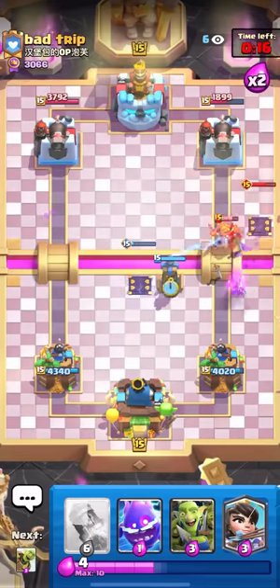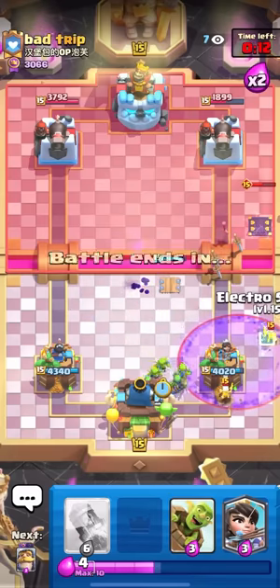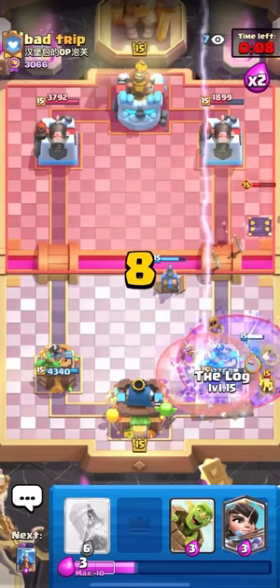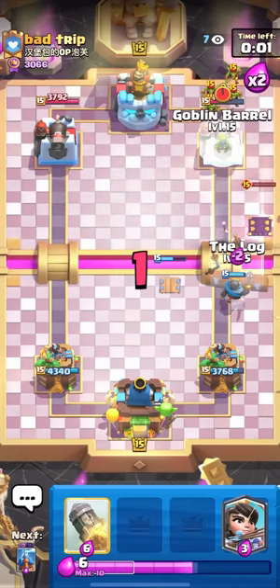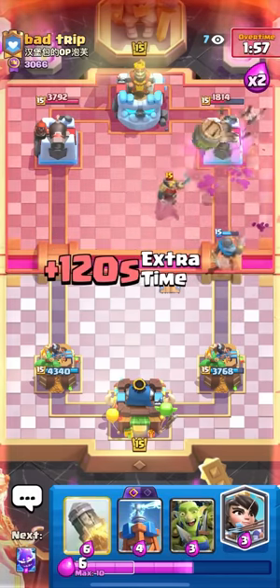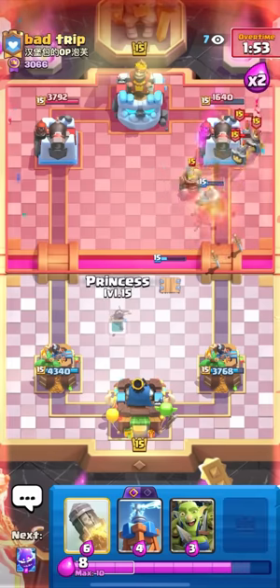Going goblin gang here, e-spirit for the graveyard as well just in case he evo zaps. What are you doing man? Going goblin barrel here — he has guards but that's still good damage. Only got one hit — come on, only one hit.